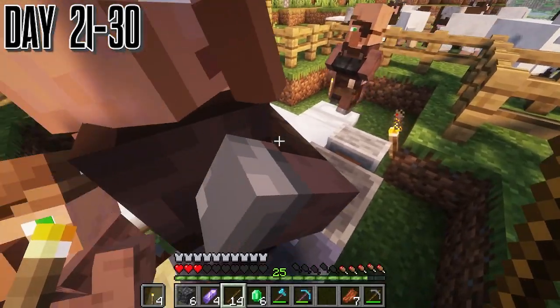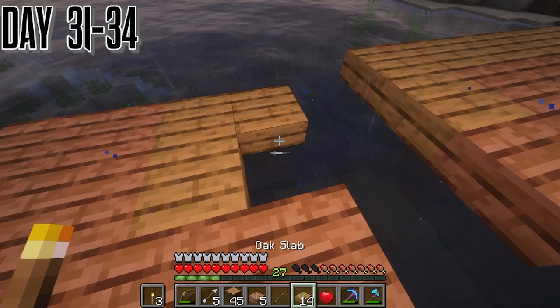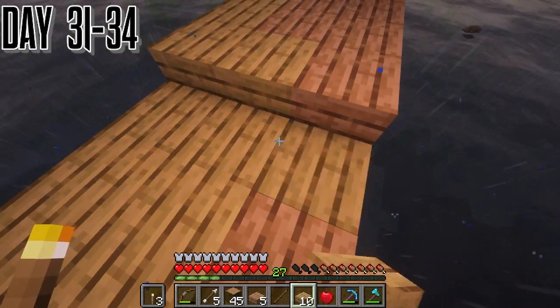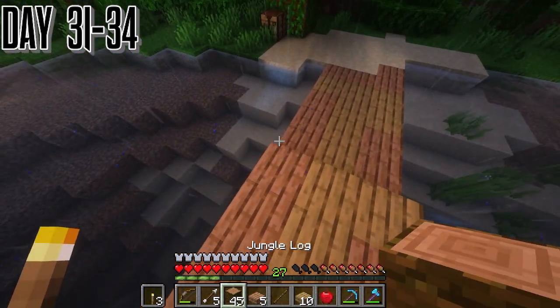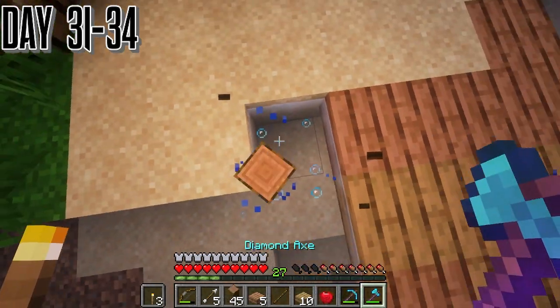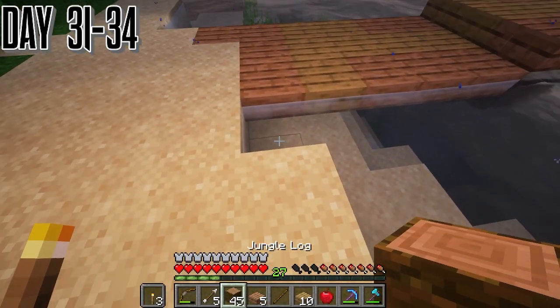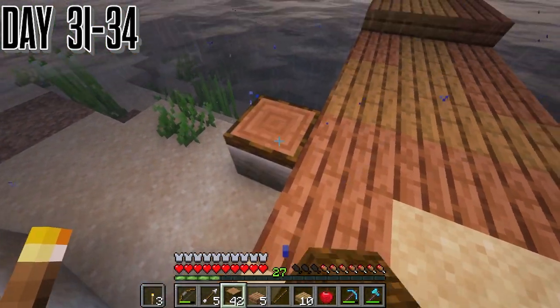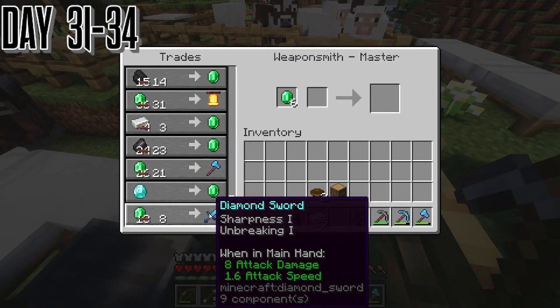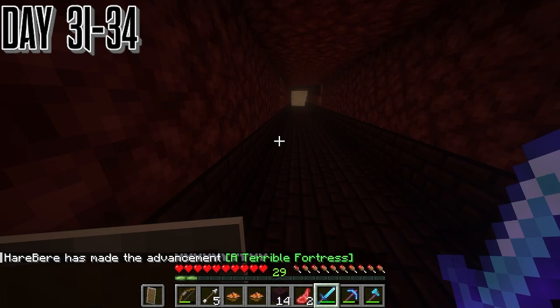All this day we're just getting suited up. Then we start making a bridge to connect our island and the main island, just for convenience. You can see this design I'm going to use around everywhere — it being the stripped oak with the oak and jungle mixer.